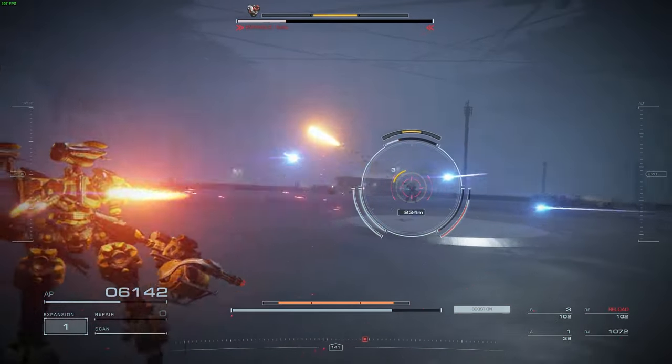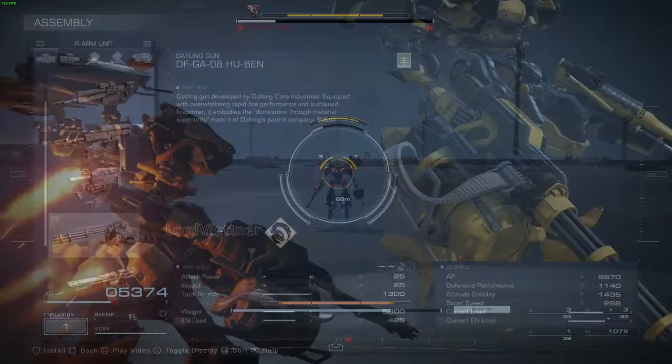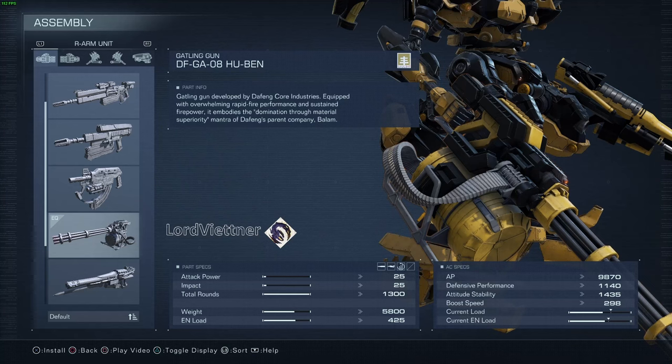Your right hand weapon can vary. I've run a mix of the starting assault rifle, the SMG, the energy weapons, and the gatling gun. Personally, I think the gatling gun is the best option. As long as you can keep an eye on the heat gauge, you can have a nearly non-stop wall of lead being thrown downrange at your enemy, allowing you to be the annoying wasp that we know you can.